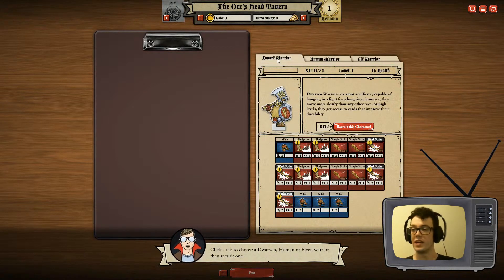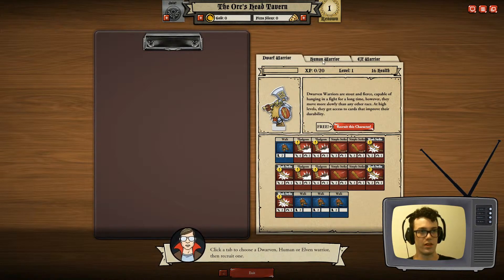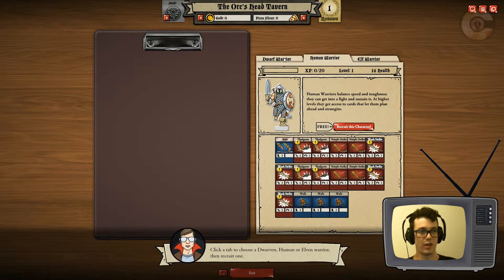So I now have to pick my race. I don't really know what I want to be here. Dwarf — what is the difference here? Dwarves are stout, fierce, compatible, palatable. Oh, they have different cards. In the tutorial we did play as a dwarf. It looks like they only have one card that's different — dash for the elves, walk for the dwarf, and run for the human.